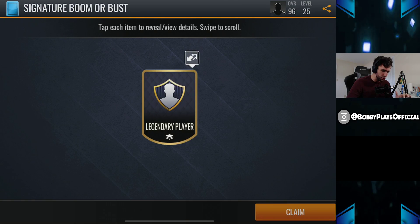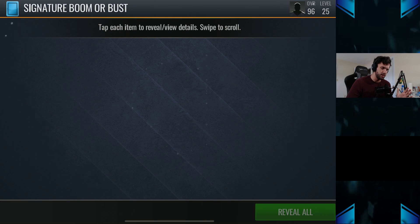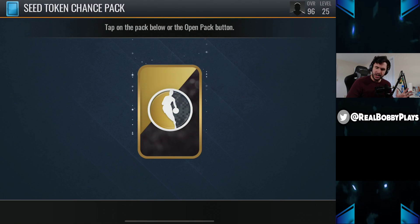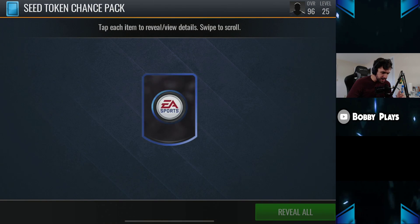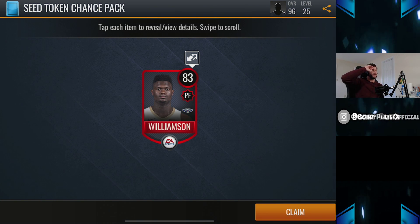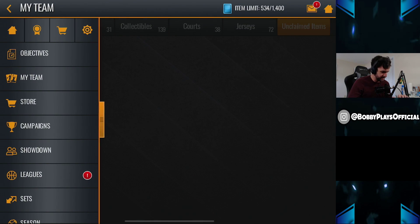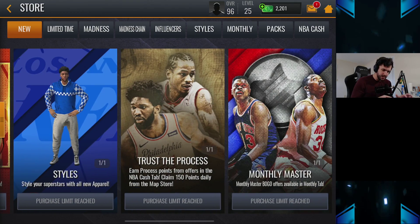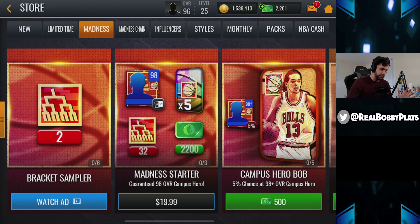We got a signature Boom or Bust — we get nothing out of there. I honestly thought it was going to be more than one card, but it makes sense. I'm probably actually going to buy one of the signature packs out of the store because there's one in there. For some reason I thought 83 was high, and then I remembered — no, it's actually 93 that's high. We'll hop on over to the store where there's a nice pack for like 700 NBA cash, which is actually affordable.